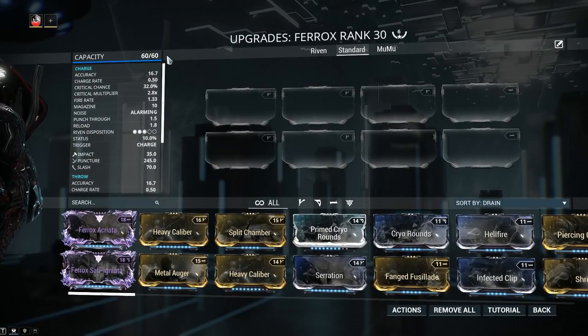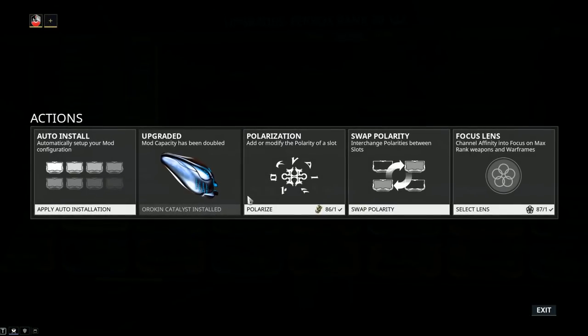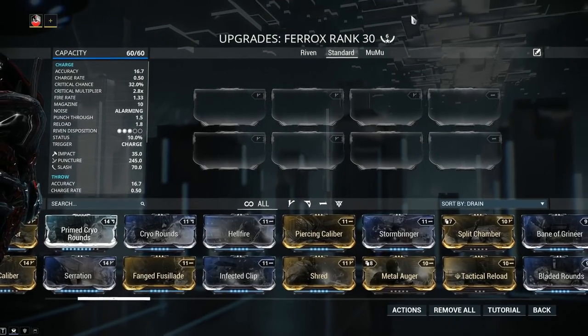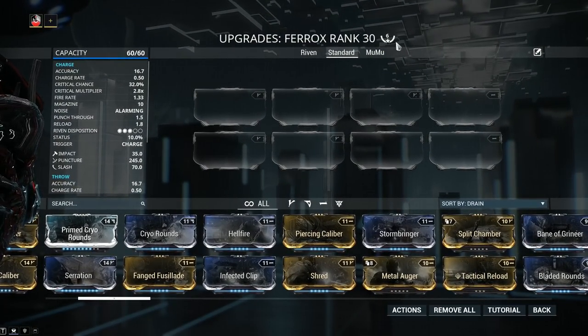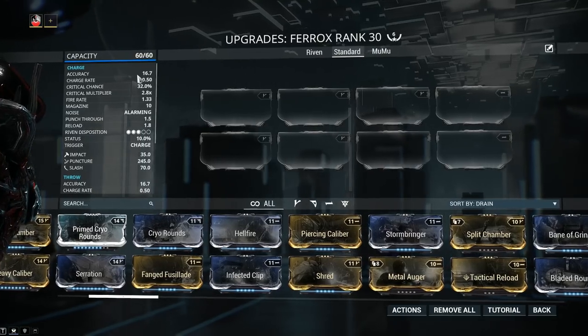Mod capacity is 60 out of 60, and if your Ferox only has 30 out of 30, jump into actions and install an Orokin catalyst. The catalyst can be found from alerts, invasions, or from the daily sortie. By MR14 you should have access to the daily sortie, but if not, remember to complete the main storyline. My weapon has been forma'd a total of 6 times for testing purposes — for regular use you can get away with 4 forma.